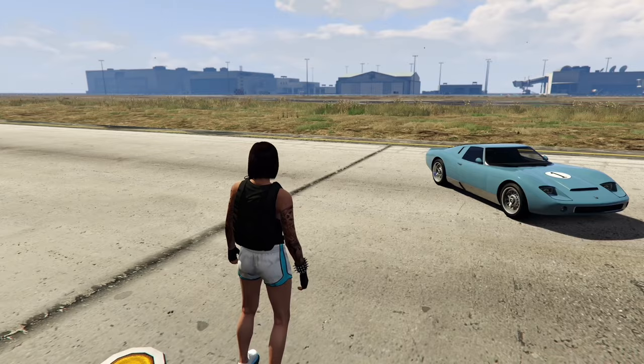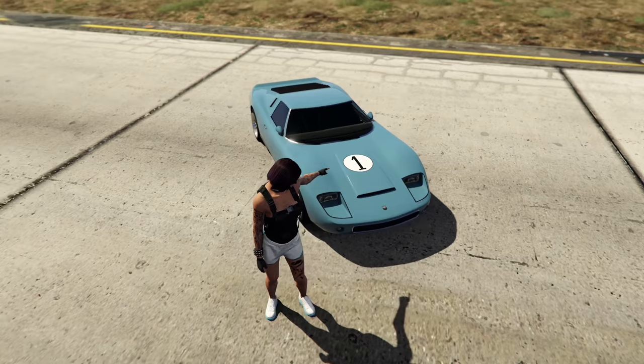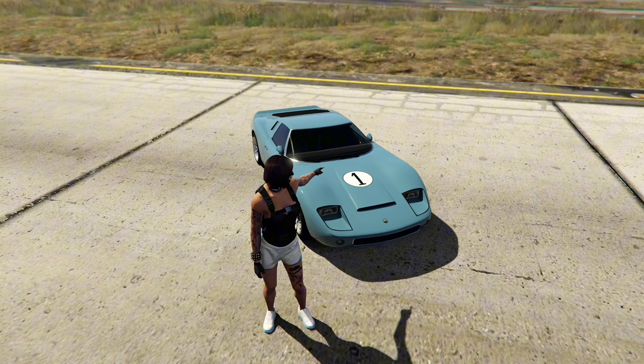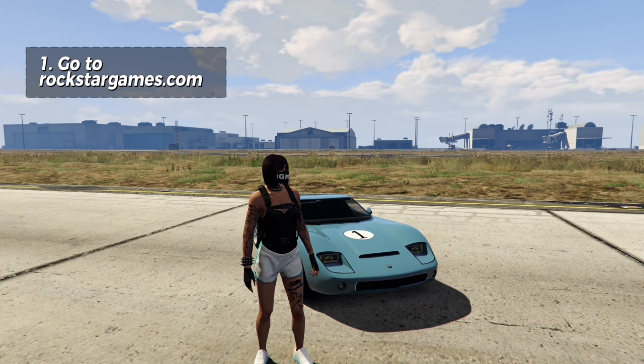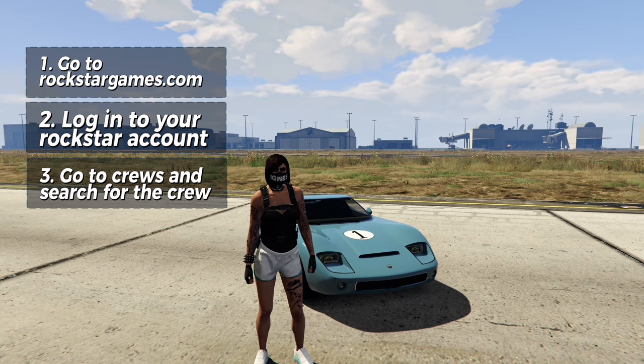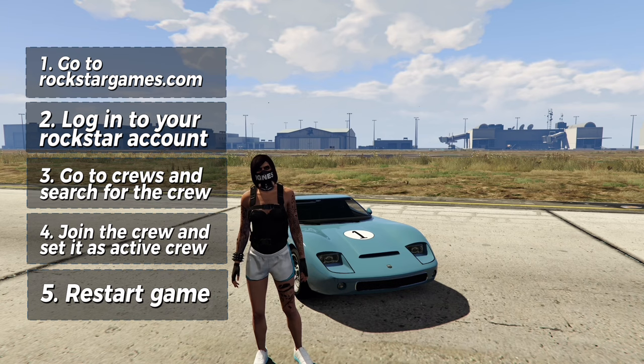Alright, before we go to Los Santos Custom, I've got to tell you guys something. You see that number one right there on the car? That is not a livery, that's a crew emblem. So you're going to have to join a crew to put that on your car. The crew is Ken Miles Ford Crew. And if you don't know how to join a crew, basically all you have to do is go to rockstargames.com, log into your Rockstar account, go to crews, and search the crew, which is Ken Miles Ford Crew. Join it, and then make sure you set it as your active crew, and then restart your game. And when you get back on your game, you should be a part of the crew.